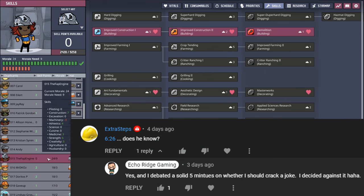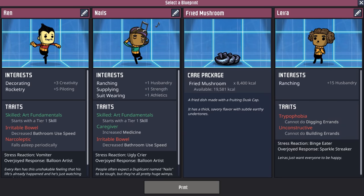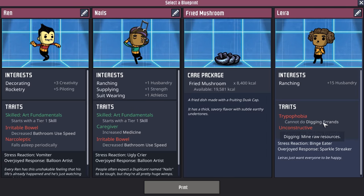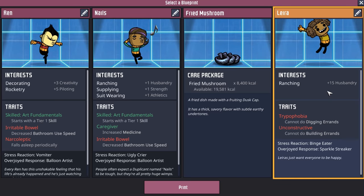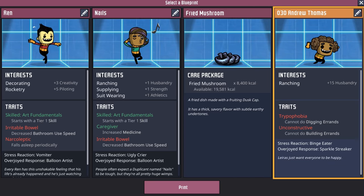Just like death and taxes, here comes another dupe — and this one is interesting. Check Lyra out: not a single positive trait. They can't do digging and they can't do building. But you know what they can do? They can ranch — starting with plus 15 husbandry. Ladies and gentlemen, dupe number 30, Andrew Thomas.